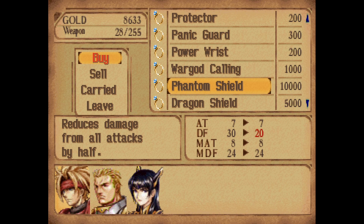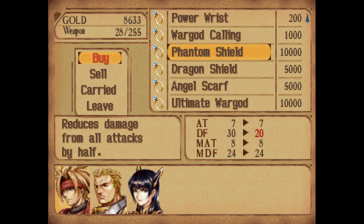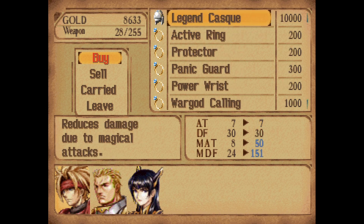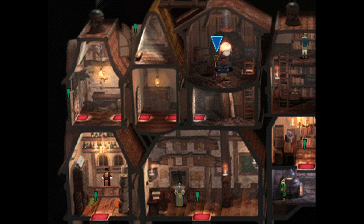The Phantom Shield and Ultimate War God make additions completely successful - you don't have to press any buttons, you just sit there and attack. There are seven characters in this game, so in order to equip this on everybody you need to buy seven of each. That's 210,000 gold total. You're not going to get all of that unless you really like to grind. So we're just going to go down this ladder and out.